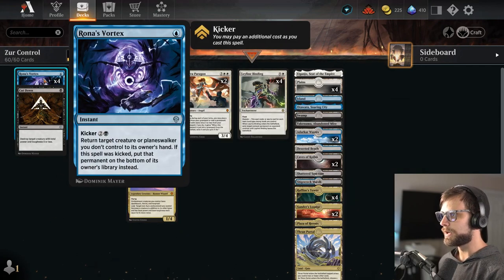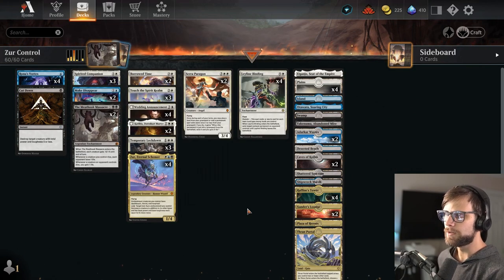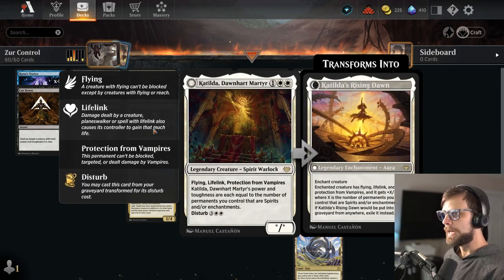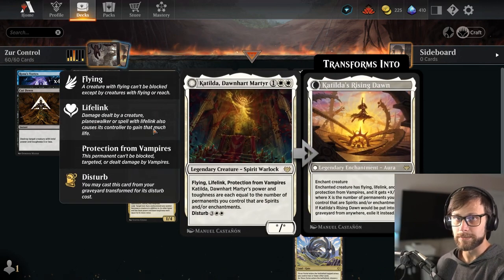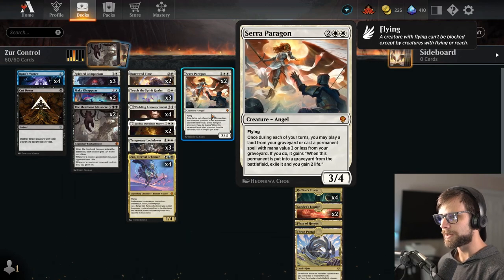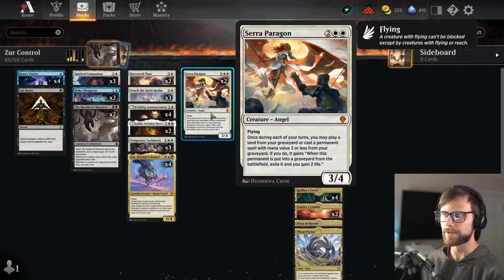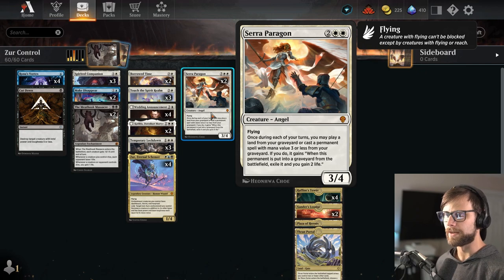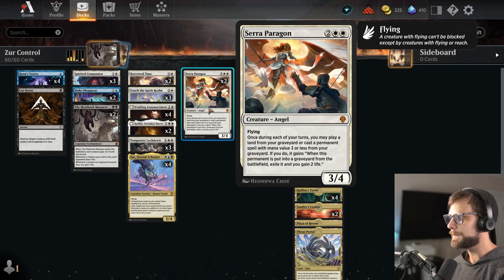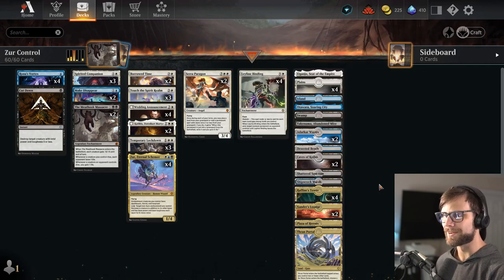We do have some interaction with Rona's Vortex. We've got a single Cut Down and then two Make Disappear, all of which are going to really help us out. Katilda is in here to take advantage of all the enchantments that we're going to have on the battlefield. And then Seraparagon is a really interesting one because it allows us to replay a lot of things from our graveyard and get a lot of extra value. I think it's going to be a fascinating card. I have played against it and it is scary — definitely a really good card here.